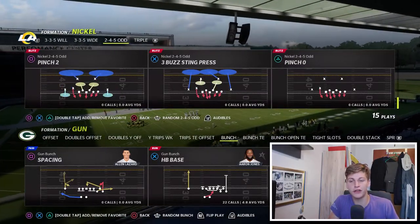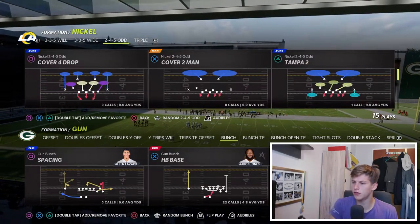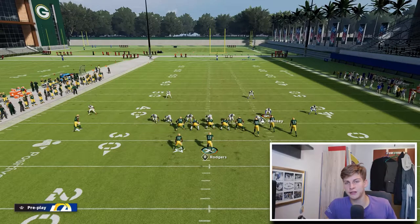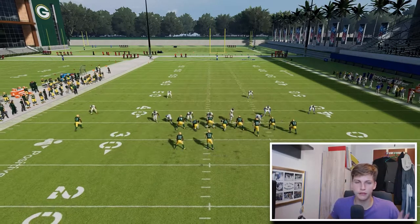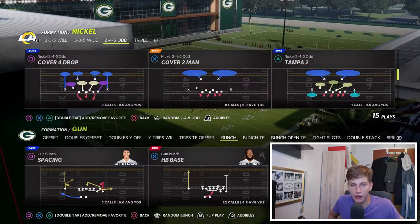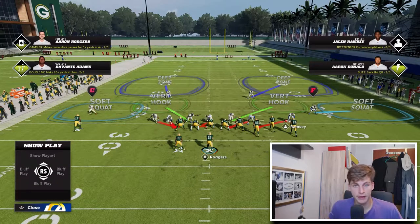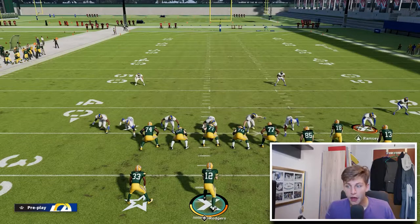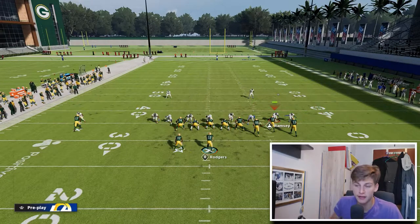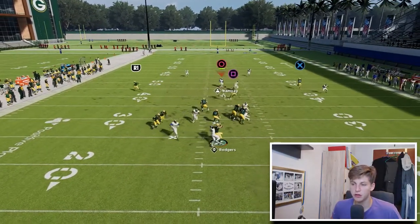I discovered this first with the pinch two, but this works out of any play. I'll just call Pinch Two — I like this play a little bit more, this is kind of my every-down defense. All you're going to do is press the defense, man up the triangle linebacker on the running back, and that's it. The running back is blocked, so you can see this as a player.